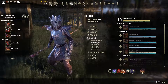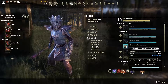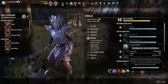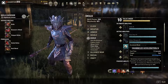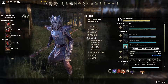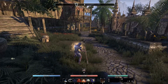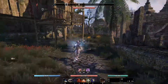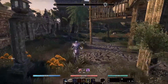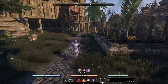If you don't want to use Trap Beast, you could use Psijic Order's Channeled Acceleration. You cast this for 1.3 seconds - it's one of the few buffs you actually have to channel - and then you have Minor Force for 36 seconds, giving you 10% increased critical damage done.